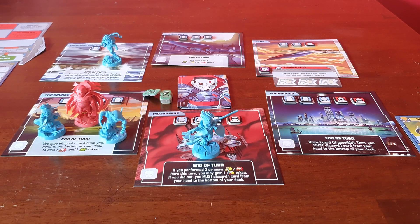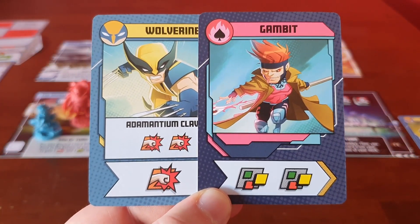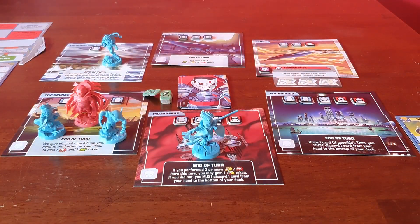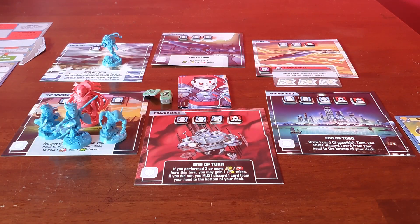Gambit has no DNA left. I'm just going to play his two wilds — he moves, then punches Mr. Sinister twice.